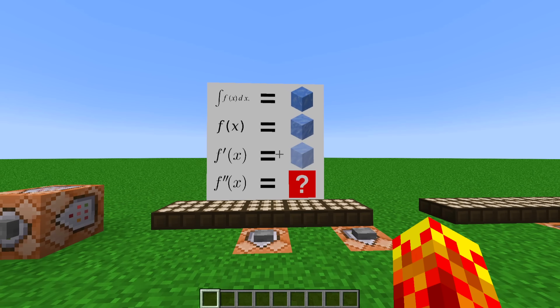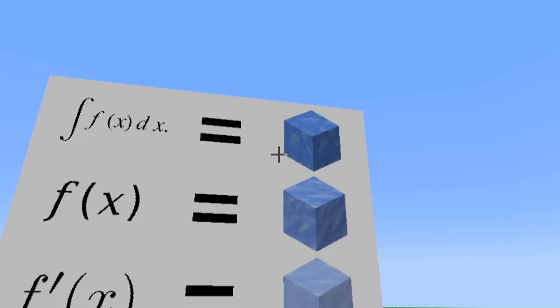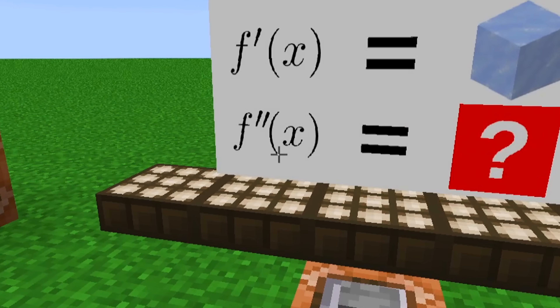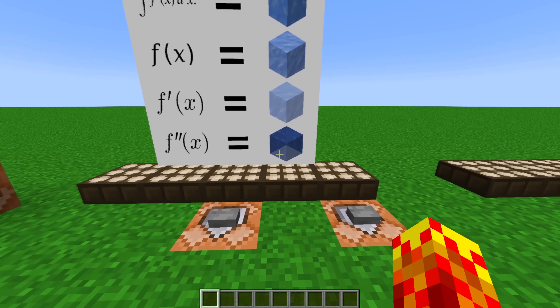The goal here is to figure out what this last box is. This one's a little complicated if you don't know the mathematical notations here, but this is the indefinite integral of a function of x, which is blue ice. The function of x is packed ice, and the derivative of the function is ice. So what is the second derivative of a function? After a bit of time, you might realize that the answer is... water.